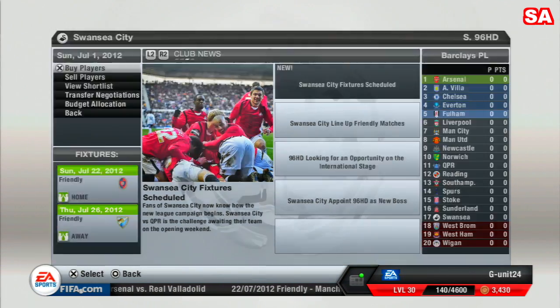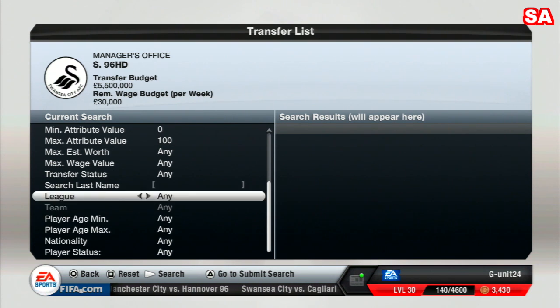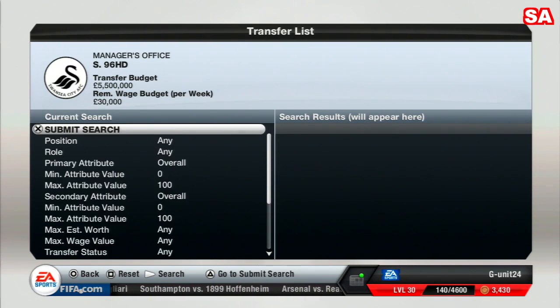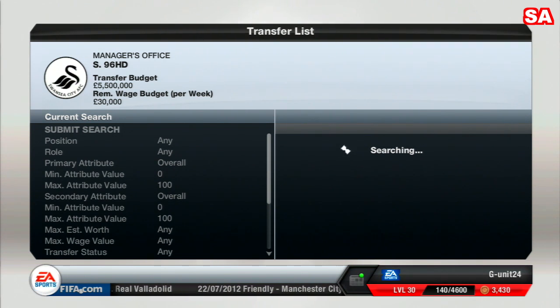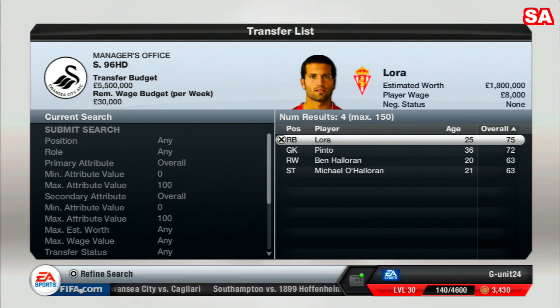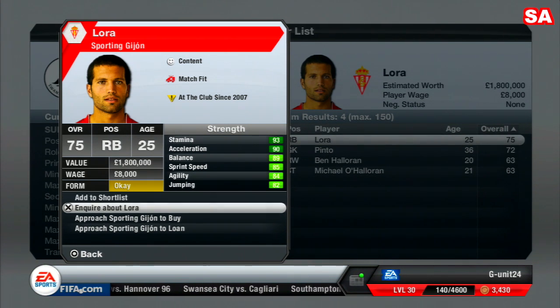Now let me show you the two new players I mentioned — the new right back and left back. Searching for Laura — I've heard of him, he's a really good young player and doesn't cost much. He's estimated at 1.8 million, only 25 years of age, with great stats: stamina 93, acceleration 90, balance 89, sprint speed 85, agility 84, jumping 82. A very good attacking full back.